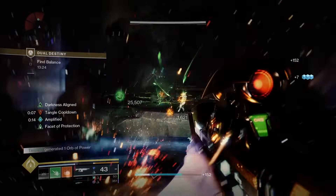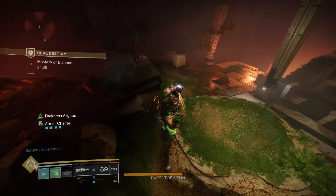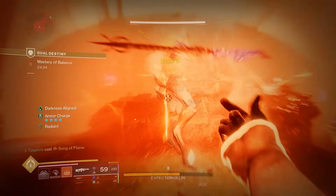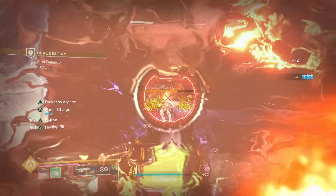For the abilities on the Prismatic Warlock, I use the brand new Song of Flame super. It's amazing for dealing damage to adds as well as decent at damaging bosses, especially if you have no ammo left on your other guns. The super is just pretty good overall — it's new, it's fun to use, and I'd definitely recommend it.